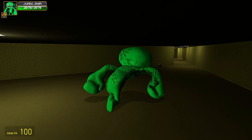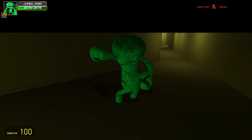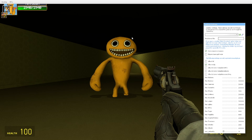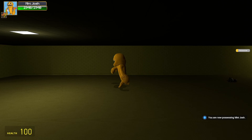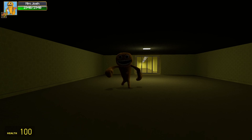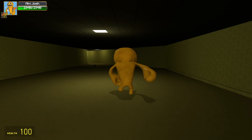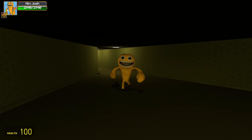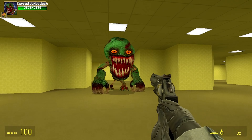Let's get this dude — I just killed him. Here we have Baby Jumbo Josh, or Mini Jumbo Josh. Let's control him to see what he does. Here's his little giga-chad walk. Here's his running animation — it's kind of cartoony. But yeah, that's what he is basically.